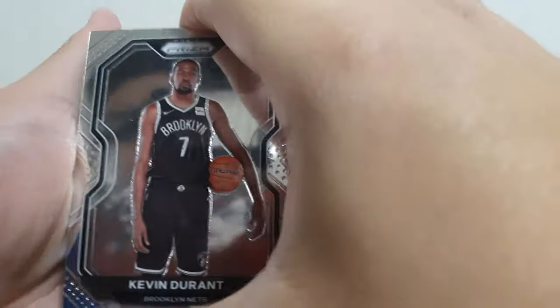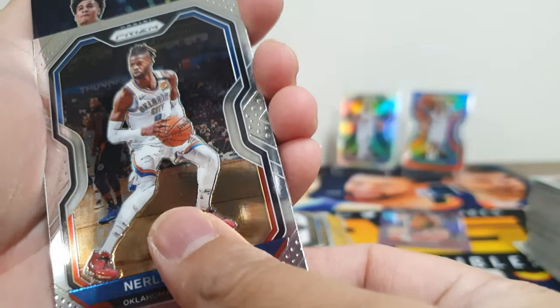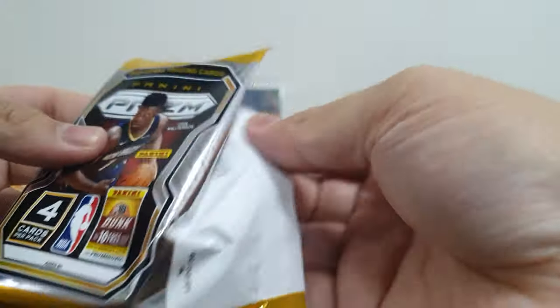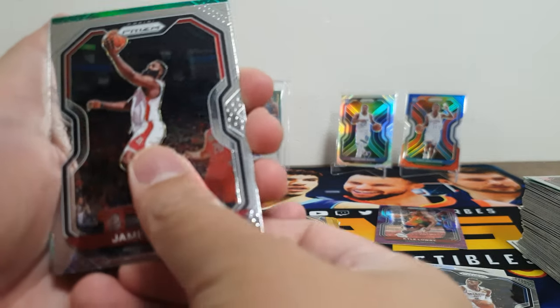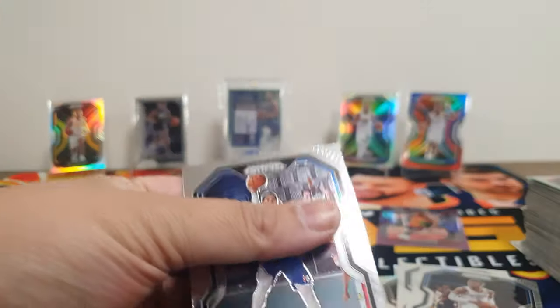Next blaster pack: Chris Middleton, James Harden rookie look, green parallel rookie — Memphis Grizzlies, Xavier Tillman again — and Tobias Harris not a rookie. Next pack — does this feel thick? Maybe this is our patch. Yeah, looks like we got a patch! We have Donte DiVincenzo, black color parallel, rookie Onyeka Okongwu from the Hawks, and Emergent Tyrese Maxey insert.